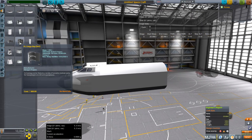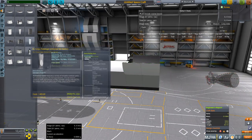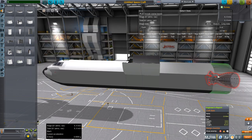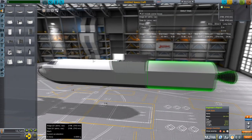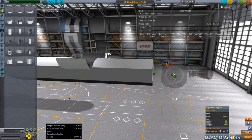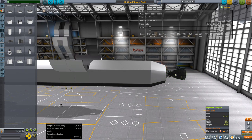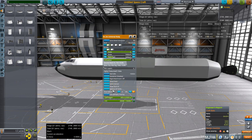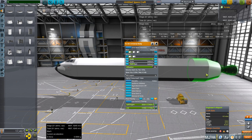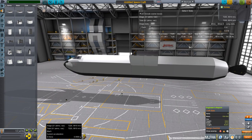We've got some cargo bays in this form factor. We won't overdo it - we'll place it in the middle, and then we're going to place more fuel and more fuel. Maybe there's an adapter that can make it look a little better on the tail. And we end up with about 9,000 meters per second delta-V.